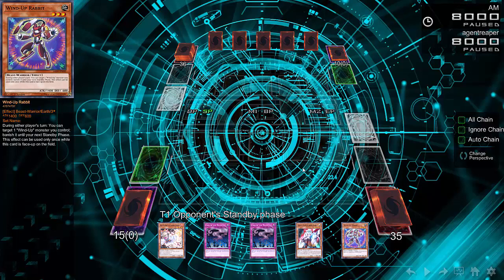What's up B2? Capital G here. I got a super casual duel for you guys to check out back on YGO Pro Link Format. This is Rabbit Control versus Crawlers.